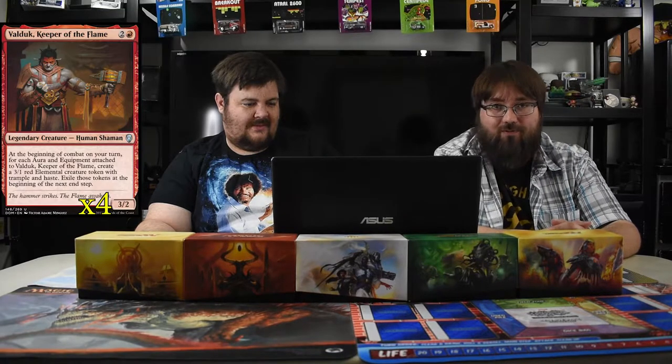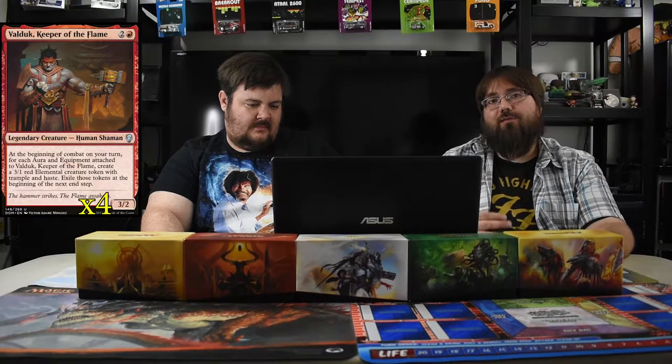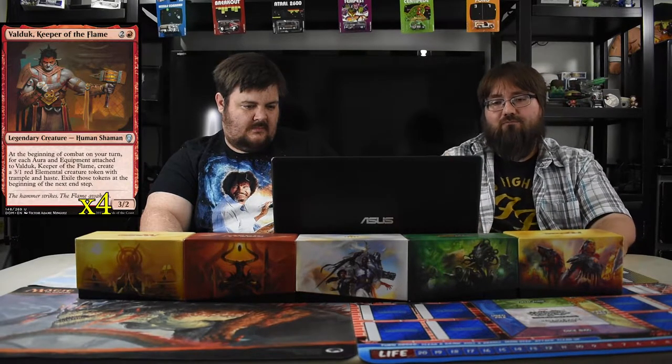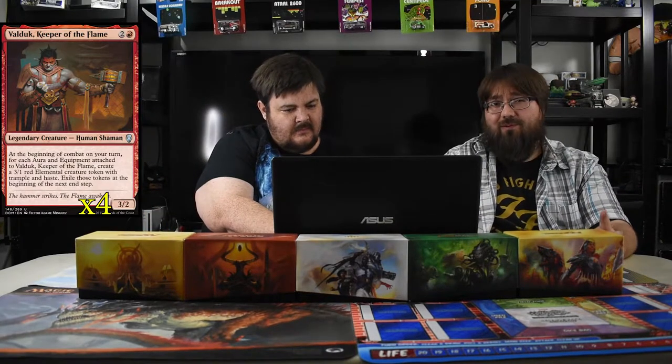Valduk, Keeper of the Flame costs three mana, a 3/2 legendary human shaman. We run four of him because you want to draw him as much as possible. At the beginning of combat, for each aura or equipment attached to him you get a 3/1 trample haste elemental — and at end of combat you sacrifice them. You can just pump auras on him, sit back, and have your elementals attack. The equipments are a bit expensive otherwise, but a one-mana equipment like Short Sword would work.